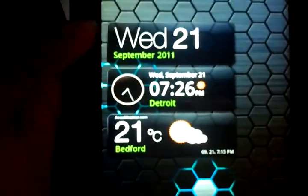This is Engadget right there. Some more pictures. That's Pulse for Android Central. Weather, date, time widgets on there.